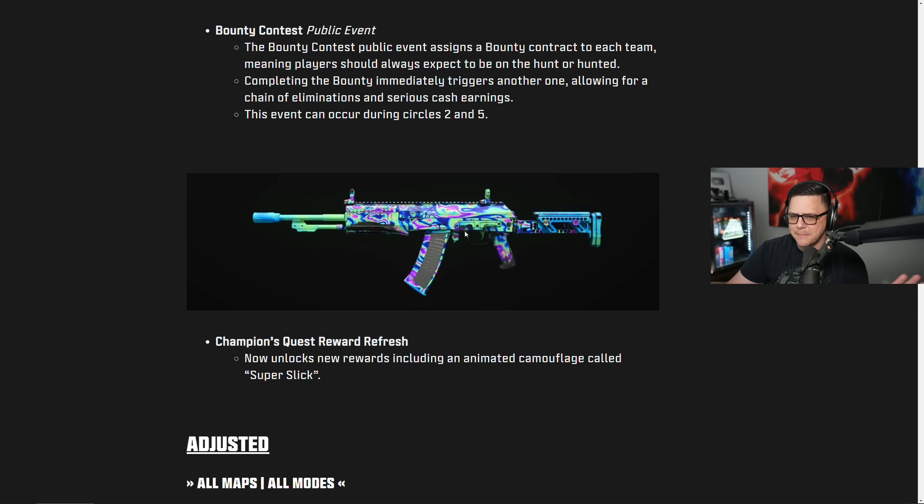Champion's Quest gets refreshed — we're going to get an animated camo. They said they saw the feedback about people complaining that Season 4's resurgence camo kind of sucked, and they decided to give us something a little bit better. This actually does look better when you see the animation rather than a still shot. They also modified the Champion's Quest to make it slightly more attainable because it was kind of bugged before, or just way too much time where you had to use some ultimate meta strategy. It didn't really feel like an organic nuke, so they're adjusting those things.